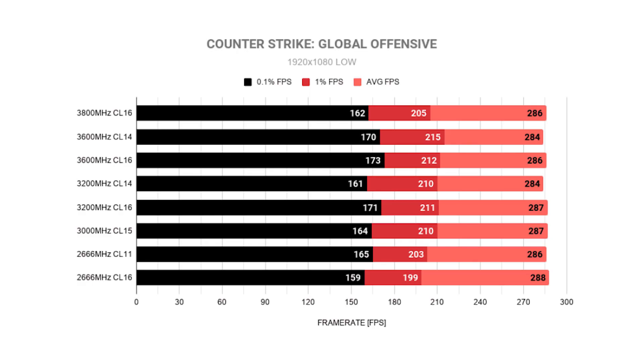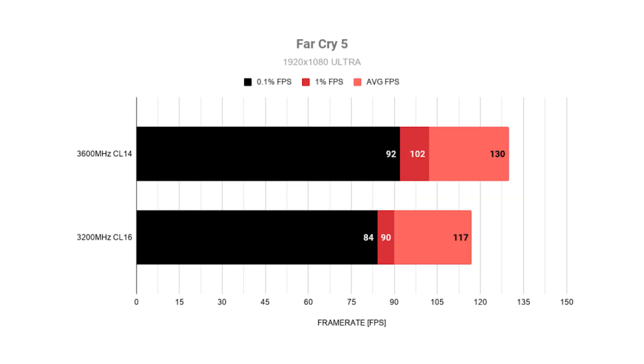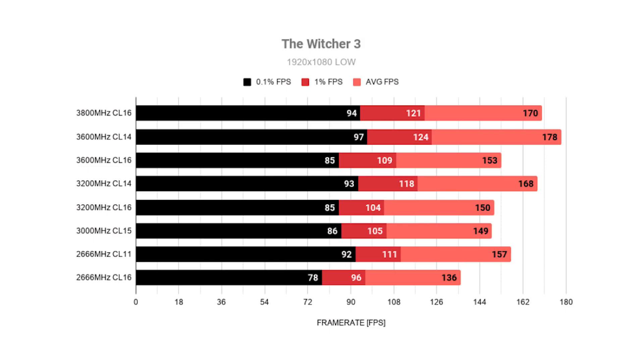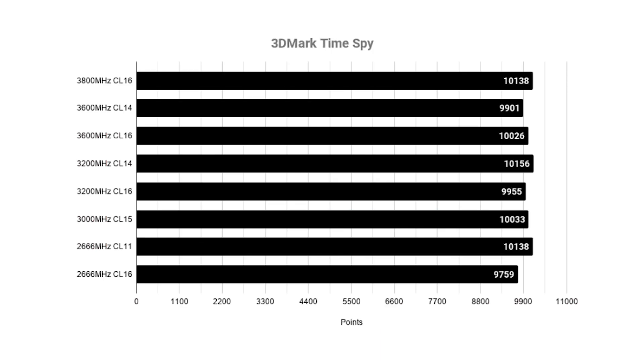The first game we tested was CS:GO. We chose it as a CPU-intensive game and expected to see variance in FPS across different speeds and timings. However, there was almost no difference across the entire range of tests. Next we ran Far Cry 5, and we were much happier with those results because we did see a difference. We ran a second test at Ultra settings to see if the gap was greater. We then tried The Witcher 3, again running a second Ultra settings test with the same two RAM configurations as Far Cry 5 — and the results were as expected. We finished by running 3DMark Time Spy to see if different configurations made any difference there.